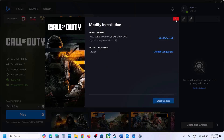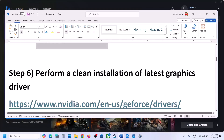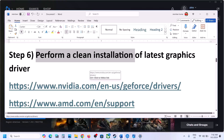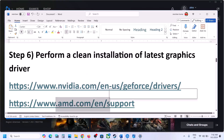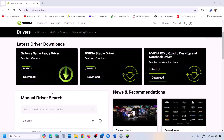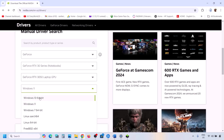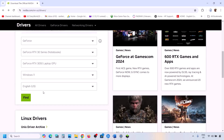The next step is to perform a clean installation of your graphics driver. If you have an NVIDIA card, go to the NVIDIA website; if you have an AMD card, go to the AMD website. On the NVIDIA website, select your graphics card series and model, select the right operating system, and click on Find.